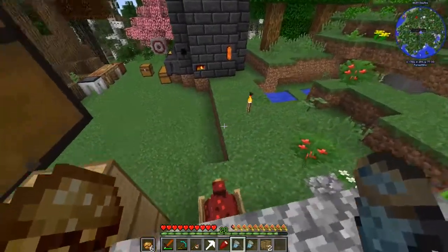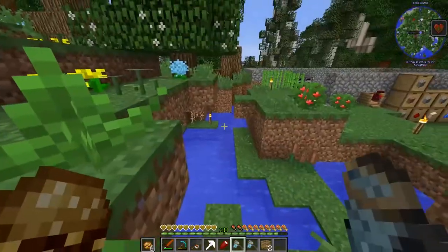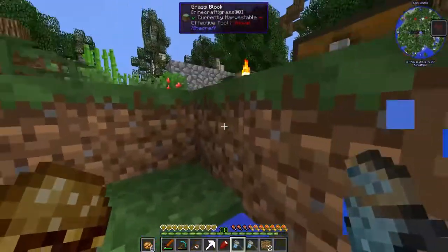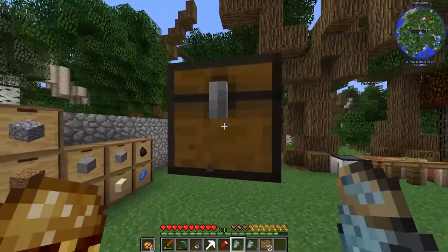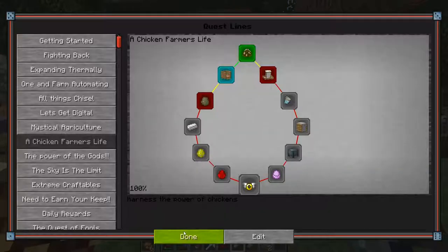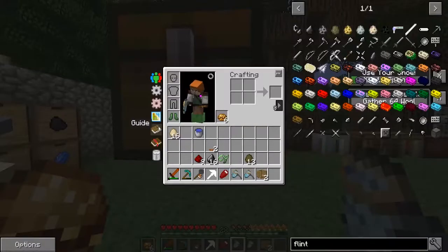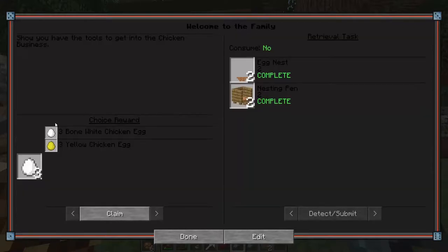It's about two hours later and I just got back from the dentist getting cavities filled - hopefully I don't sound too weird. We got a bunch of chicken manure from these guys while they sat there. I turned in the first quest for chicken manure which gave us 16 eggs. Now we can do the 'Welcome to the Family' quest - I want to go with the bone white chicken eggs.